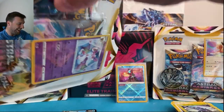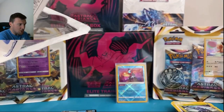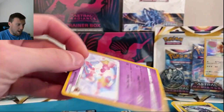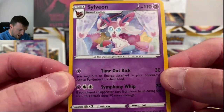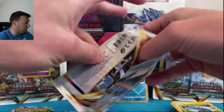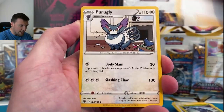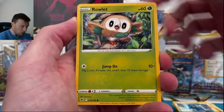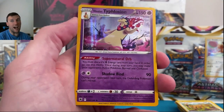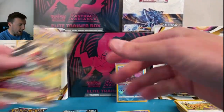Moving on to the three pack blisters now. There's a really cool Charizard coin in here — pretty neat. We've also got a code card, and look at this Sylveon promo! Just so nice. Three pack blisters are usually where we have the most luck at release. Leaf energy, Purrloin, Bronzor, Oshawott, Scyther, Stantler, Quilfish in reverse, and a Typhlosion holo — I will not complain about that. Very cool looking card.